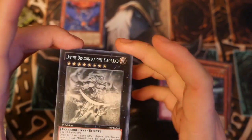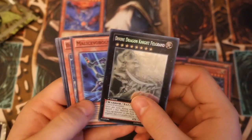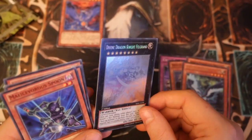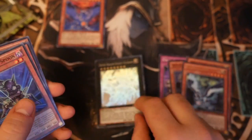First Ed, Ghost, Divine Dragon Knight Felgrant! Yes! That's amazing! Felgrant is one of my favourite cards in this set and I got it in Ghost first Ed.